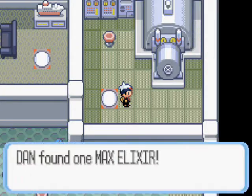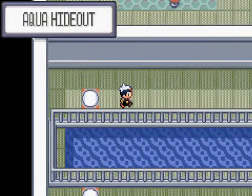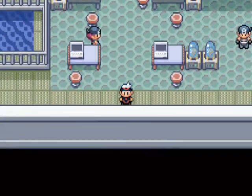Now I have too many items, so I drop my Fresh Water and get myself a Max Elixir, which will recover all PP for all moves on any Pokemon you use it on. I hate teleport pads. I have hated them since Pokemon Red, Blue and Yellow. Can't stand them because I get so confused.